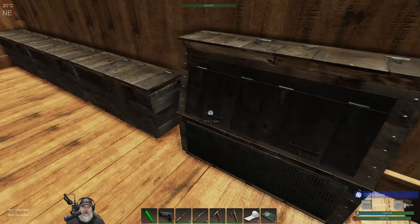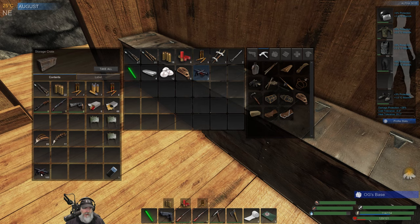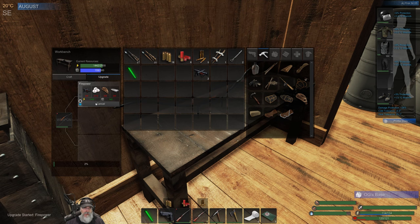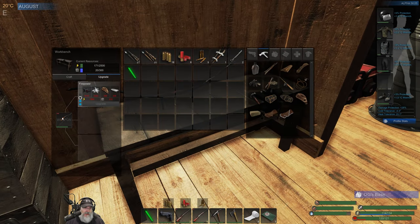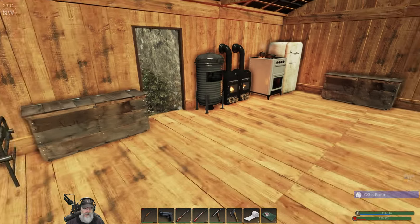We should have everything we need to upgrade the bow — we need the weapon parts too, so let's grab six of those. Upgrading the bow — boom! This is going to bring it up to level two. I've got 21 premium arrows in storage and 21 in my inventory, plus 20 normal arrows, and we're going to do a couple of tests with the bow. Level two, 40 upgrade on the bow — love it!